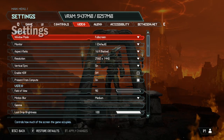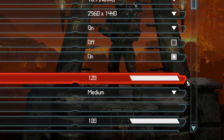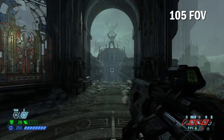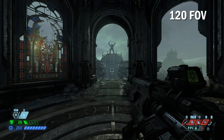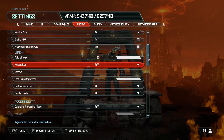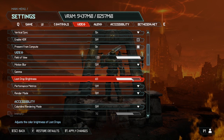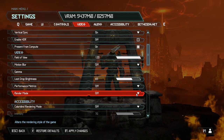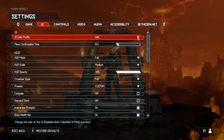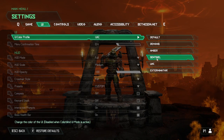First things first: settings. Crank up that field of view to 120 in the video options — 120 is too much in some games, but in Doom Eternal it's pretty mild. Turn motion blur off; nobody wants that. I like to lower the brightness of the loot drops to about 65, but that's up to personal taste. You can change the color tones of the game by adjusting the render mode, but don't mess with this until you've played the game for a bit. In the UI options I like the UAC setting.